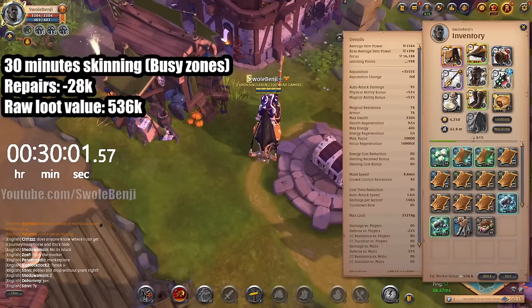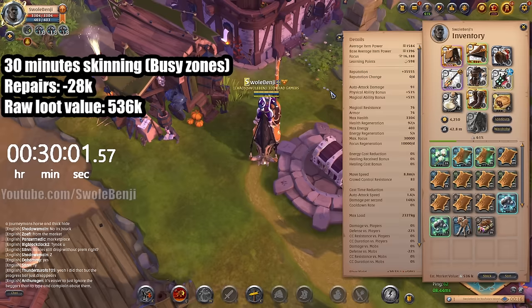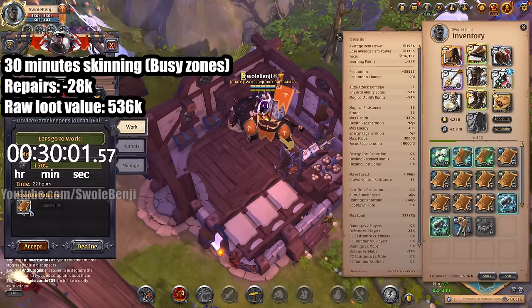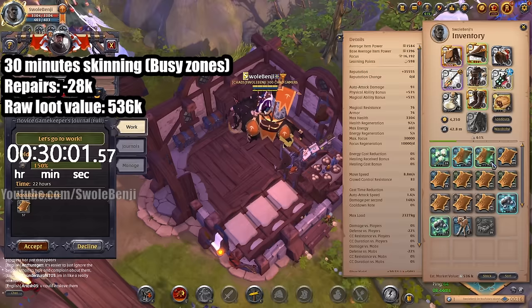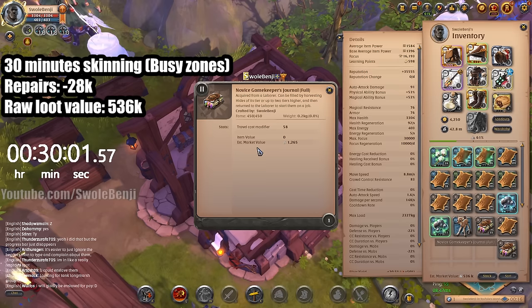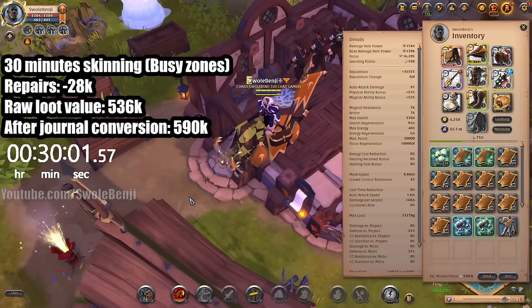Here are the totals. The raw loot value: we had two baby drops worth 139k, no tome drops, only 36 journals filled. The journals, if sold, are worth 45k — but we can get more out of that. Right now we're sitting at over 1 million per hour, which is actually a really terrible run. If we turn these journals into rugged hide via laborers, that gives 57 rugged hide. The journal is worth 1,265, but the 57 rugged hide is worth 2,758. After journal conversions — giving journals to laborers, and 22 hours later they give us the rawhide — we're at 590,000 silver.